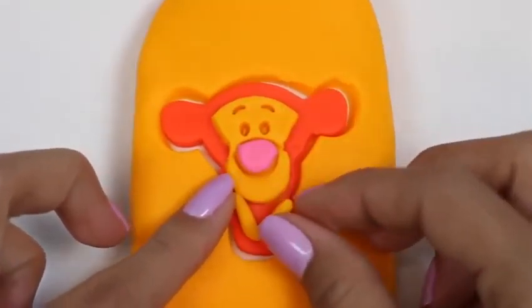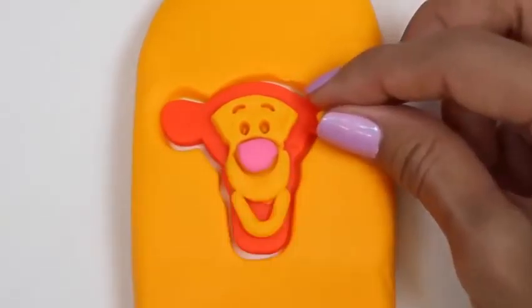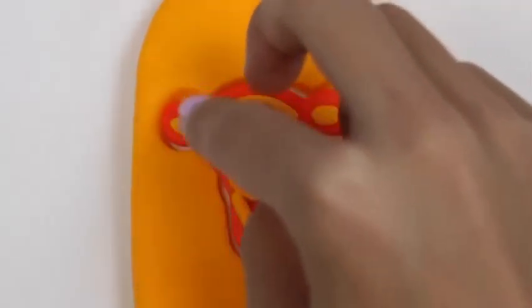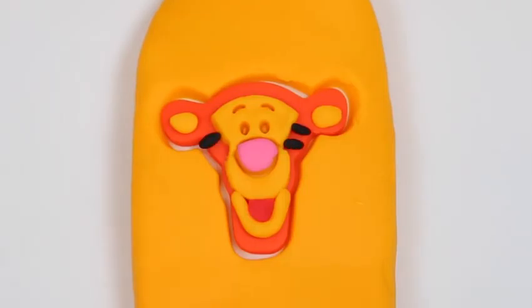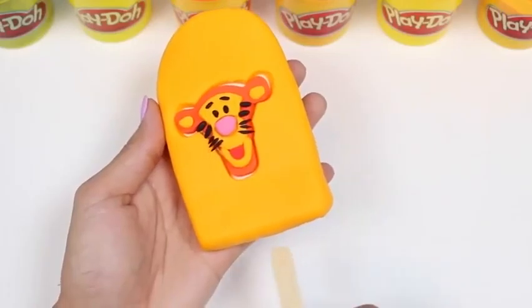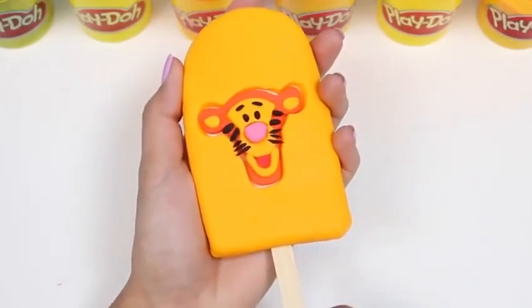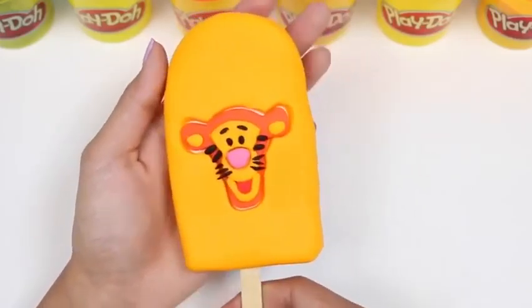I'll use a little bit more play-doh to do his mouth, and his ears, and some red for his tongue. And what's a tiger without his stripes, right? I'll also use black to fill in his eyes and eyebrows. And as a final touch, I'll add some whiskers. Can't forget to add the popsicle stick. And here's our Tigger popsicle! It looks good enough to eat.